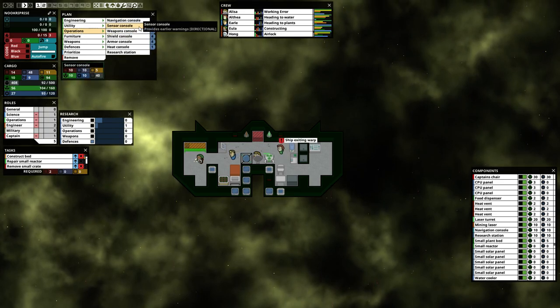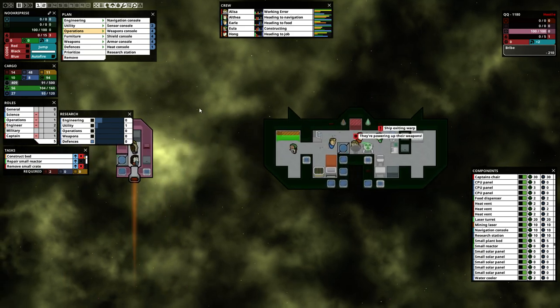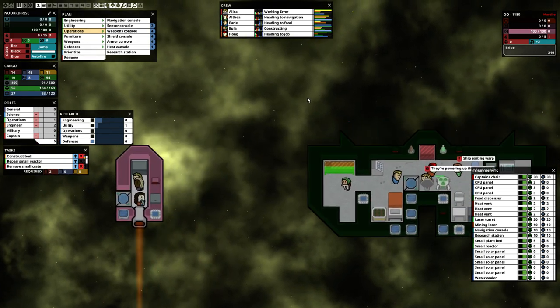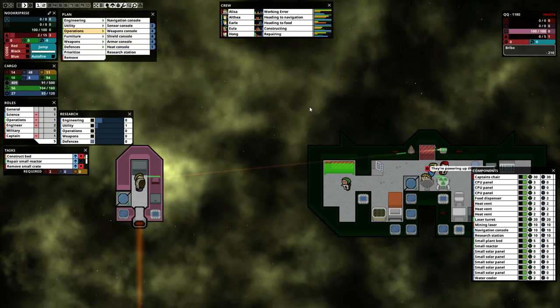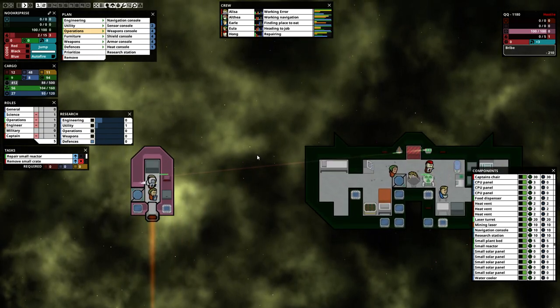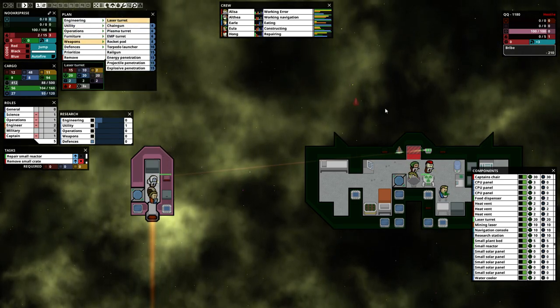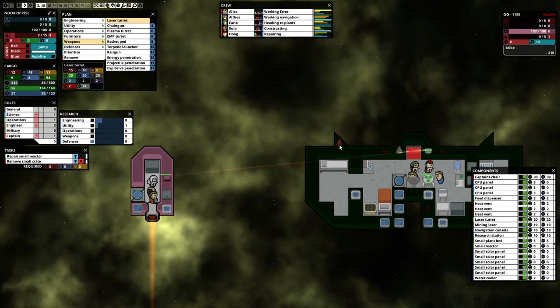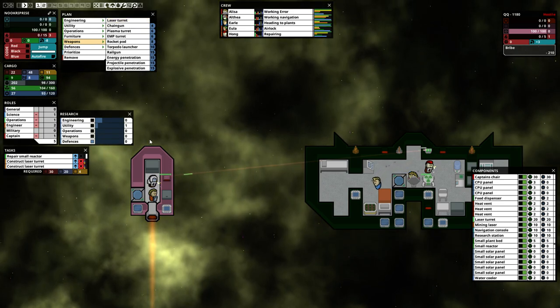What other consoles can we make? There's a revenge console that increases accuracy. Oh — they're hostile! They're hostile and they don't have guns. Excellent — that's the kind of hostile people we like! Let's blast them. Blast their heat vent, that'll show them. We can bribe them, we can threaten them. Powering up weapons — wait, we don't have weapons. We don't miss. Laser turrets are going to go here and here — building three of those. I think I'll have enough power for all of them.